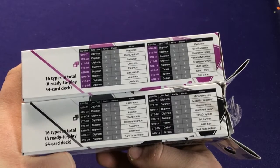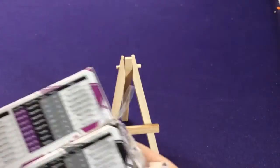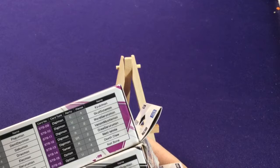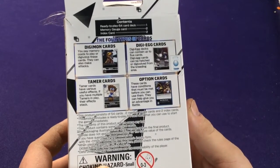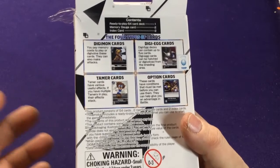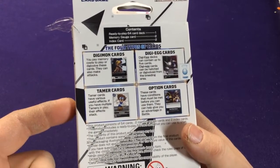Just so if you want to see what's in there quick before we actually go through it all, but we're going to go through them all. I'm pretty sure everything in here is just starter set cards, cause some of the later sets started adding other cards. So this also is going to have one deck for each, two memory gauge cards, an index card, and it also can have a booster pack in each set. Your four main card types: Digimon, Digi-Eggs, Tamers, and Option cards.